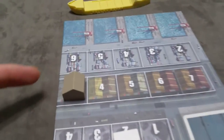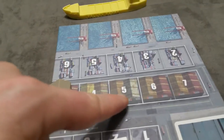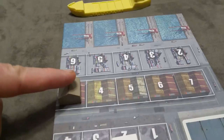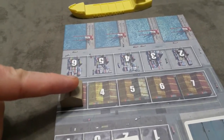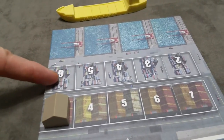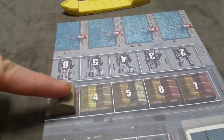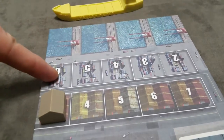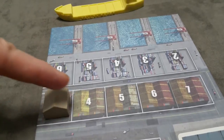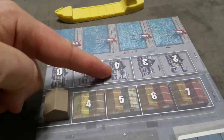Another action is to build another warehouse. The next warehouses cost four, five, six, and seven respectively. The number of warehouses controls the maximum capacity of containers in your harbor store — it's a one-to-one ratio. One warehouse allows you to store one container in your harbor store, and for each additional warehouse you build you can store one additional container.